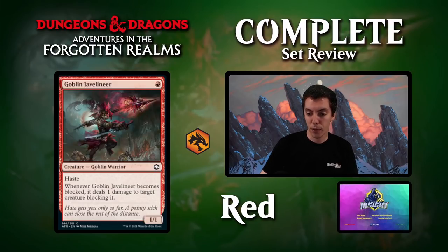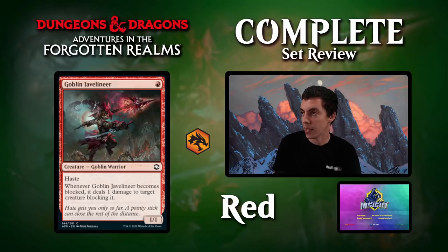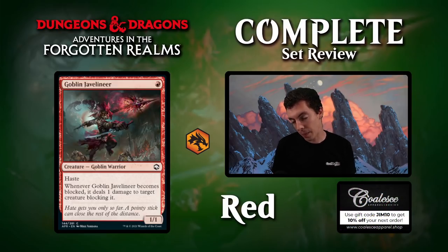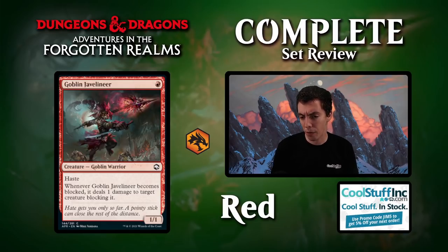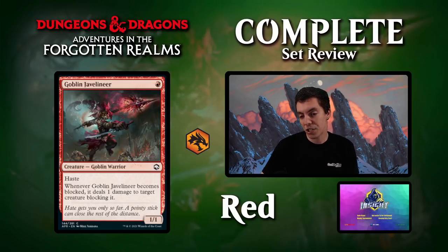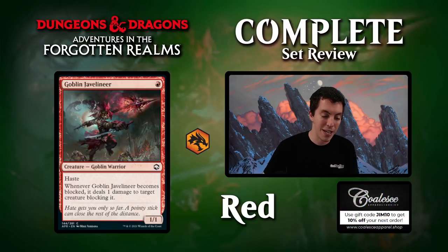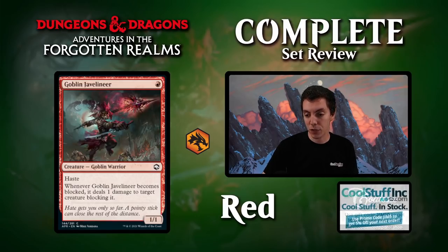Goblin Javelineer: one red for a 1/1 with haste. Before it's blocked, it deals 1 damage to a target blocking creature. So effectively it's a 2/1 in combat — like a 1/1 double striker in combat without the full bonuses of double strike. It can also attack into a 3/2, which is kind of cool. That said, Raging Goblin isn't very exciting, so you need to be really aggressive to want this card. It wears equipment okay and plays okay with Battle Cry Goblin. Just a filler one-drop for very aggressive decks.